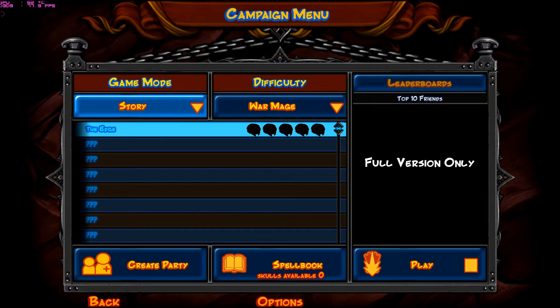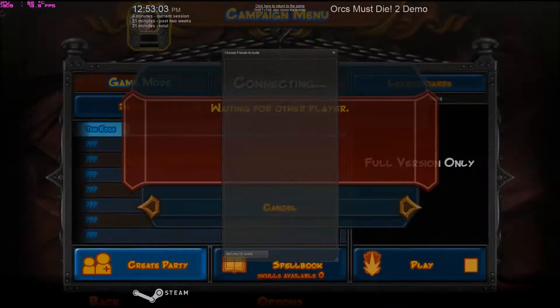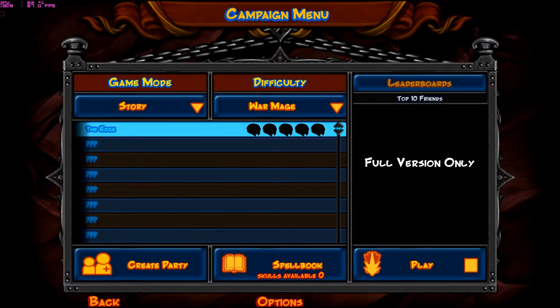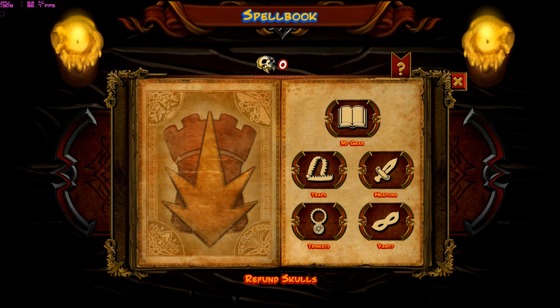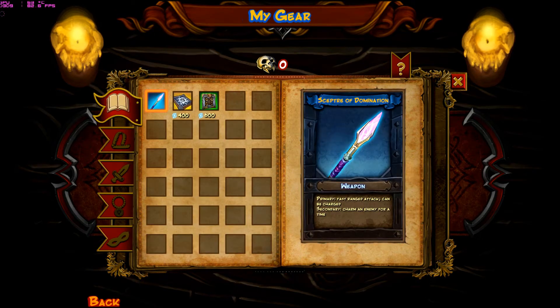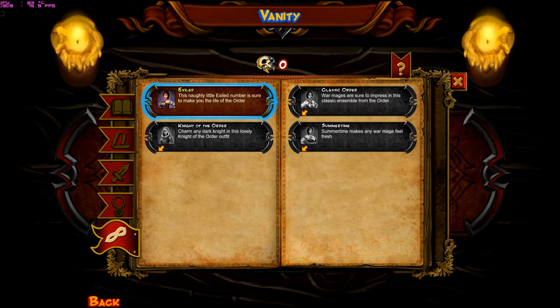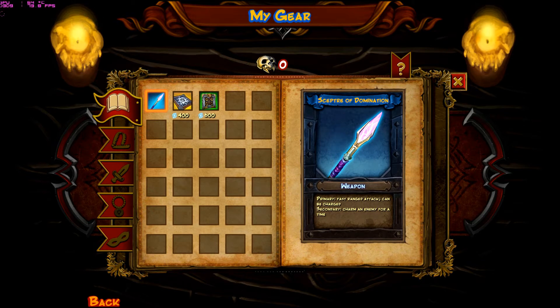Story Mode is the game mode because it's only a demo, so you can only have that. There's Leaderboards, which is only for the full version. There's also Create a Party, so if you wanted to, you could invite friends who are already playing and do some co-op — that would be really fun once the full game comes out. And then your Spell Book here you can use to buy certain things with skulls, like new traps, new weapons, trinkets which give active or passive effects, and vanity items. You earn the skulls by killing orcs in-game, so it's kind of the unlock system, which is pretty cool.